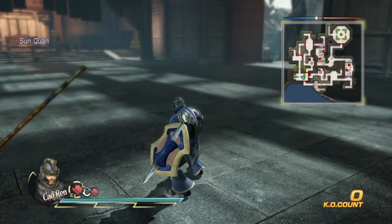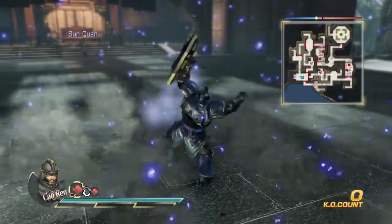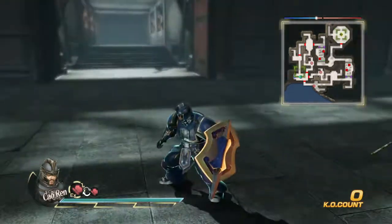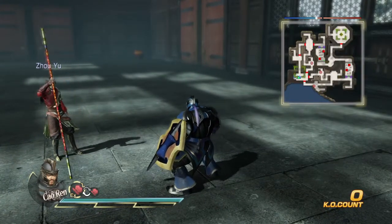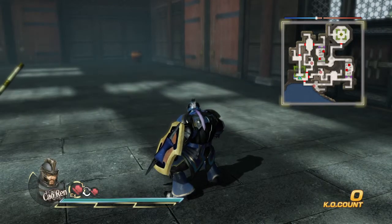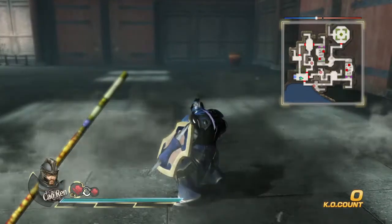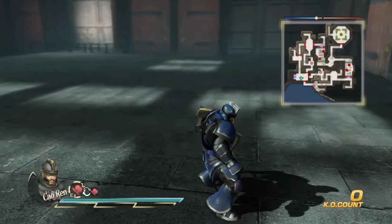His third special is his second modifier move - I call it 'Absolute Protection.' Without the modifier it's still a decent attack. His fourth special I call 'Earth Strike' - it's okay, mediocre. And his fifth special I call 'Grave Digger.' The fourth and fifth specials are kind of similar, which is one of his downfalls.